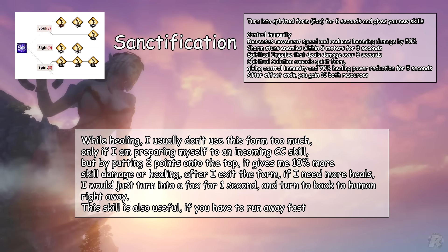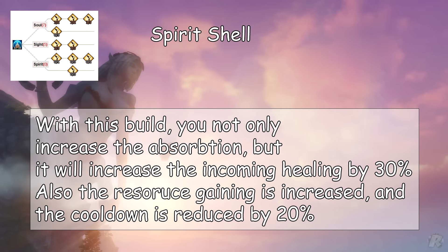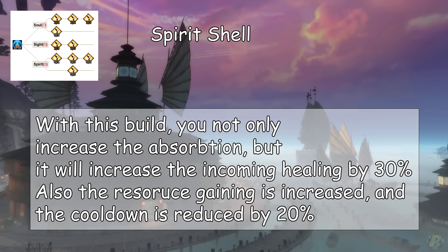Sanctification will turn you into a spiritual fox form for 8 seconds and gives you new skills. While healing, I usually don't use this form too much — only if I am preparing for an incoming CC skill — but by putting 2 points on the top line, it gives 10% more skill damage or healing after I exit the form. If I need more heals, I will just turn into the fox for 1 second and turn back right away. This skill is also useful if you need to run away fast. Spirit Shell — with this build, you not only increase the absorption, but it will also increase incoming healing by 30%, the resource gaining is increased, and the cooldown is reduced by 20%.